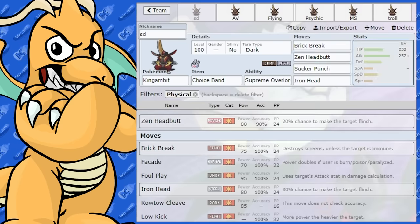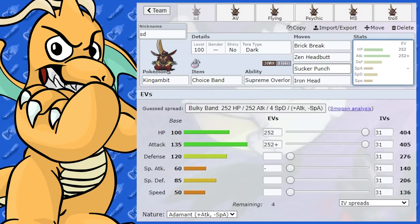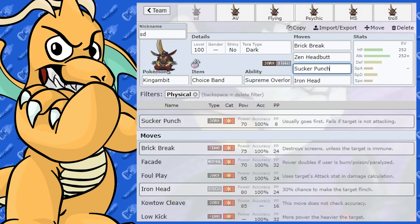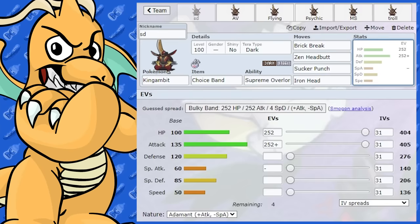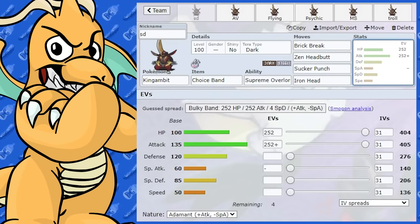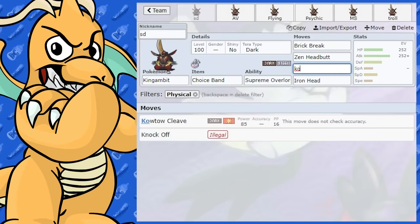You probably won't be out-speeding too much with 50 base speed, so Zen Headbutt is more there just to hit Fighting-type Pokemon. Since King Gambit is so slow, it's imperative to have Sucker Punch on a physical set — you really need it. It's just such a slow Pokemon. You've also got its signature move, Kowtow Cleave, which could definitely work.